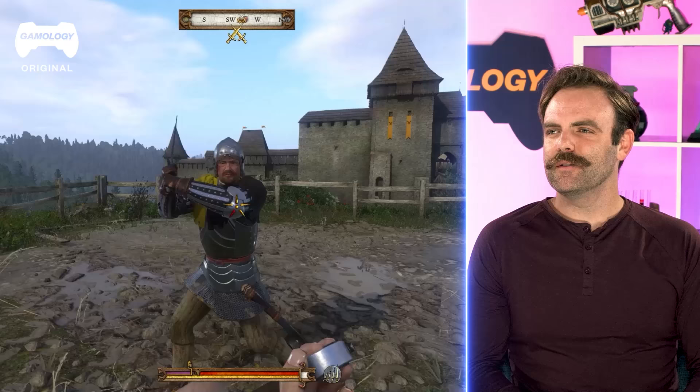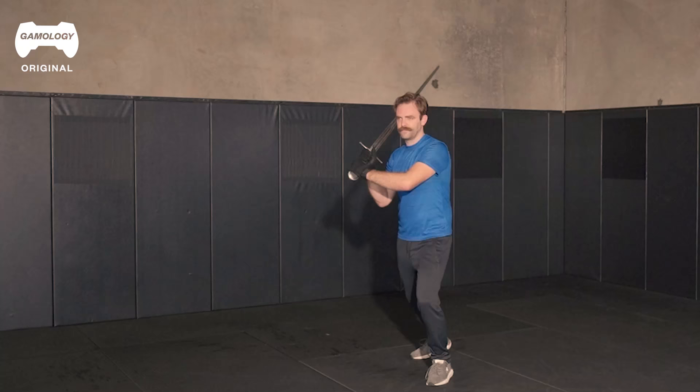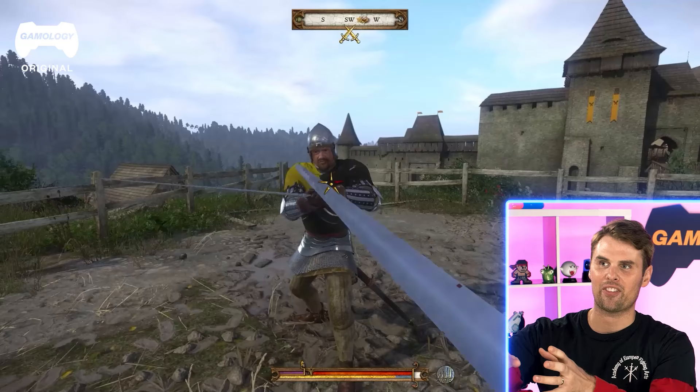Definitely a few failed attempts getting in there, and then finally getting the whip around for the attack to follow through. I'm not sure I would try a thrust that many times in a row. I think it's drawing the opponent out, kind of doing a few things you don't necessarily mean to follow through with. And then when they take the bait, cut around.